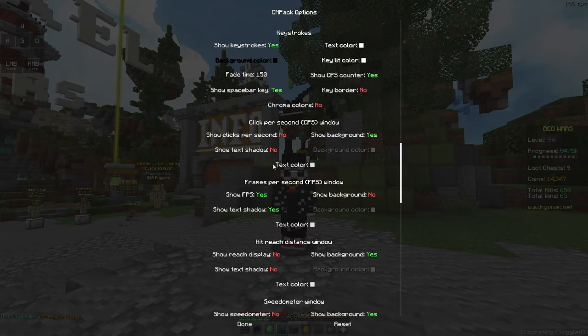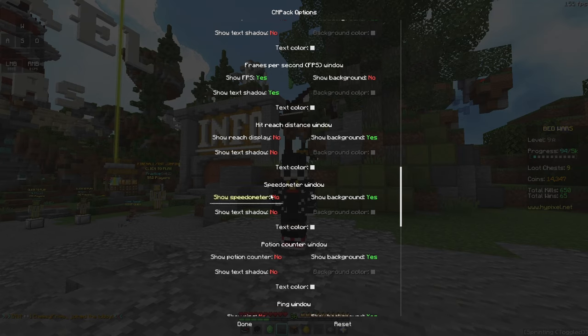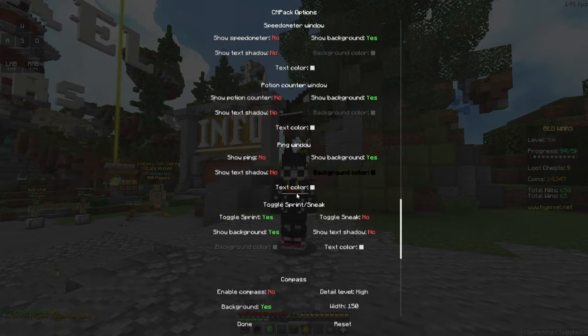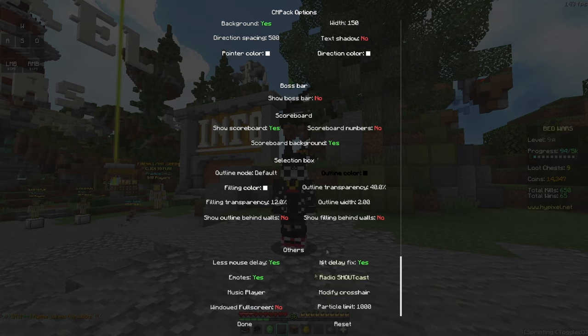Keystrokes, chroma, text color — I don't know what this is. Oh, this is FPS. They have reach display too, that's nice. Speedometer. And I don't see anything in the HUD so I'm not gonna enable that. Potion counter — I don't play pod PVP so I'm not gonna enable that. Toggle sprint, compass, and boss bar — I disable that for better FPS. And the other mods — really nice for FPS and gameplay. Like, the less mouse delay is so good. Mouse delay fix is really nice as well.